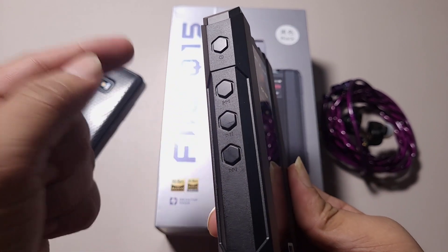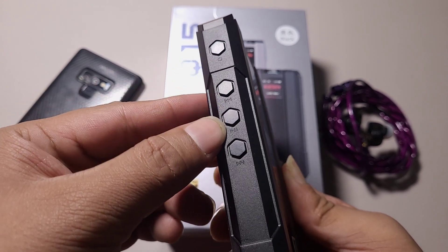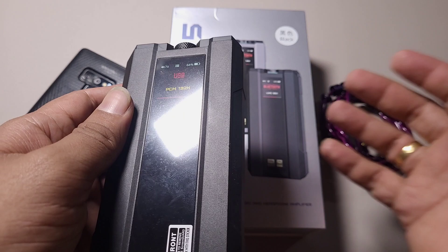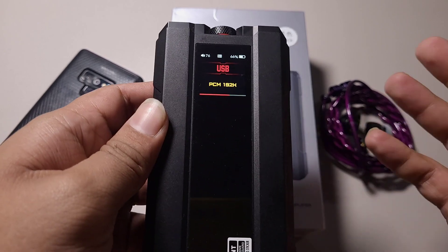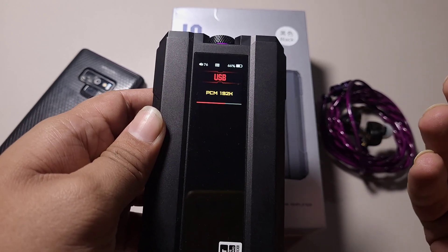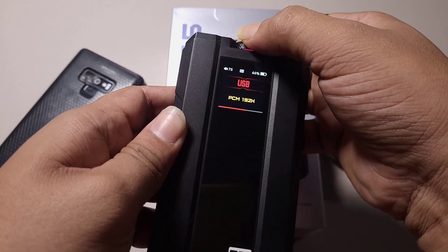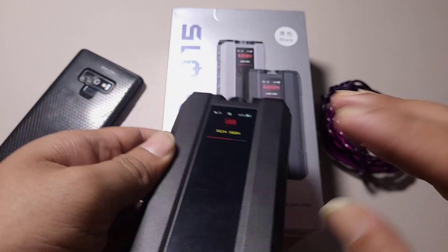I would have liked a single dedicated button. This is power on/off, this is back, play/pause and forward - these are accessible in Bluetooth mode since this is a Bluetooth DAC amp too. Something I was expecting more from: I would have loved a physical gain switch, just low/high. There's no need for that many gain variations because it has 120 steps of volume, giving you better control.